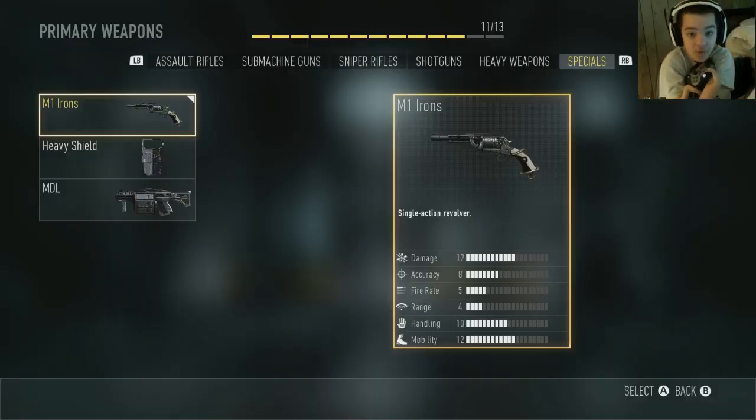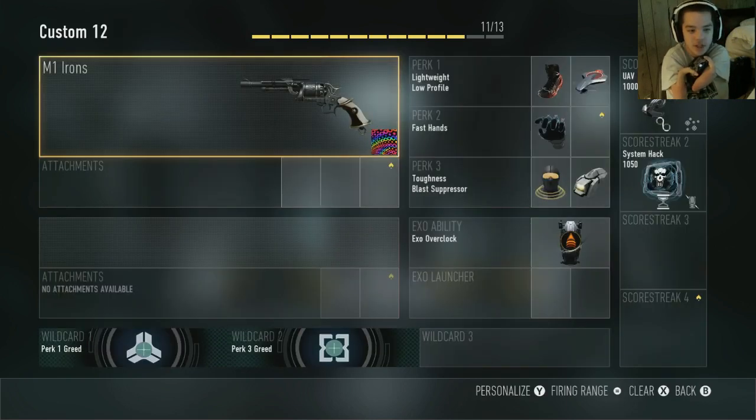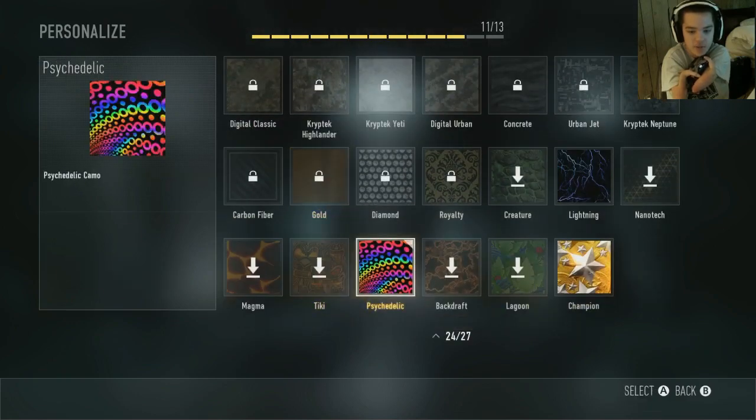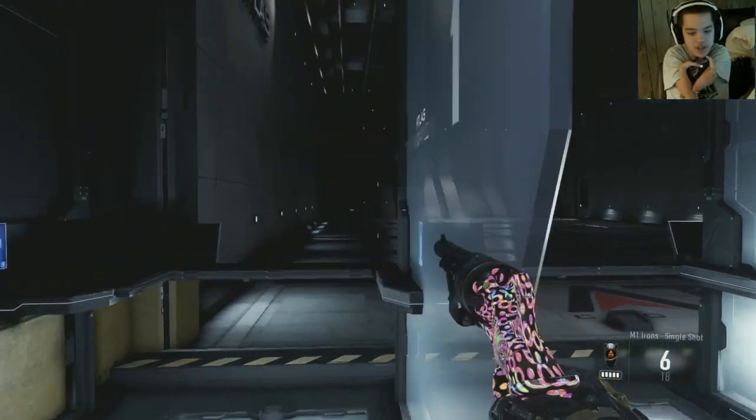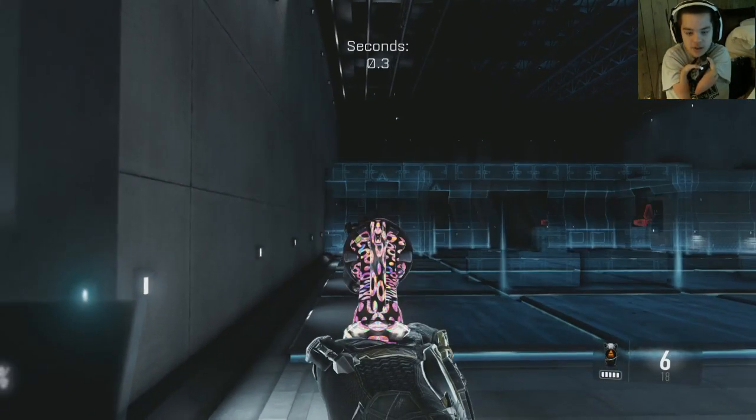Today a new gun came out for everyone for free. It's called M1 Irons — it's like a pistol, single action revolver. I also bought the psychedelic camo, which is very nice. I'll show you in the firing range. Here it is, and also if you aim down the sight and shoot, there's like literally no recoil.